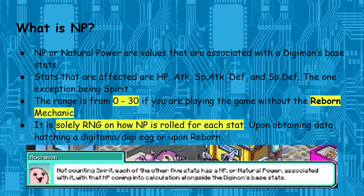If you are playing with the Reborn mechanic, I'll explain that a bit more, but Reborn does affect NP as well. Pretty much it's RNG — it's like Pokemon IVs. You can't exactly manipulate what roll you're going to get; it's just whatever the RNG values want to give you. There's probably going to be some way to manipulate it eventually, but upon getting a Digimon's data when they hatch from Digitama or upon Reborn, that's when NP is assigned.